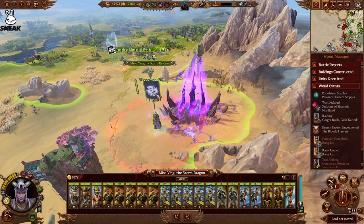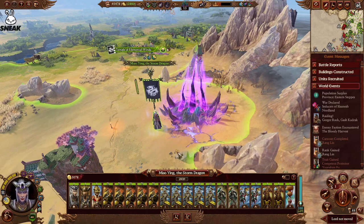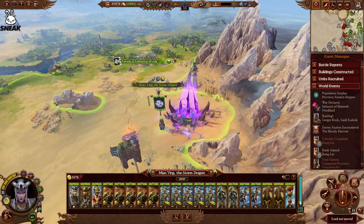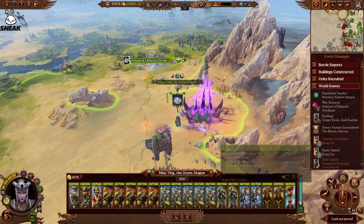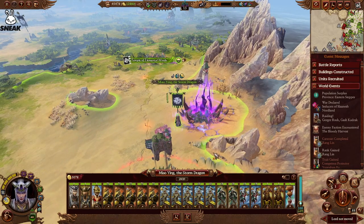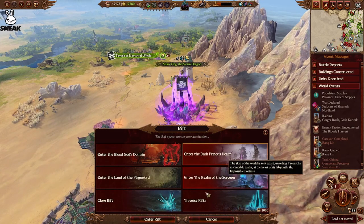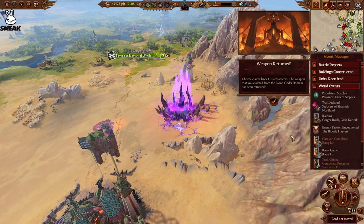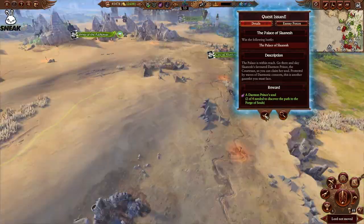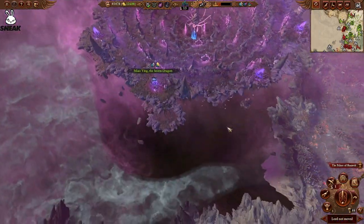Now we're going to discuss how the portals work with legendary lords. You just need to get your legendary lord to go through a portal. I would recommend that you have pretty much full health when you do this, because sometimes you will have to face some tough battles as soon as you get in there. So we're going to go to Slaanesh's realm really quick.